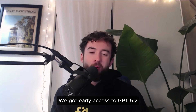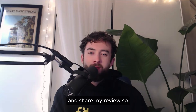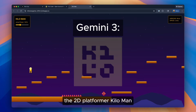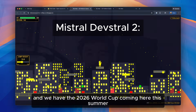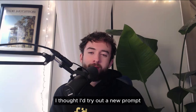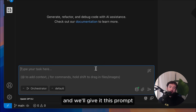We got early access to GPT 5.2, so I wanted to put it through its paces in Kilo and share my review. We usually test new models by having them build our favorite demo game, the 2D platformer Kilo Man, but since I'm based in New York City and we have the 2026 World Cup coming here this summer, I thought I'd try out a new prompt. I'll pull up the Kilo extension in VS Code and give it this prompt.